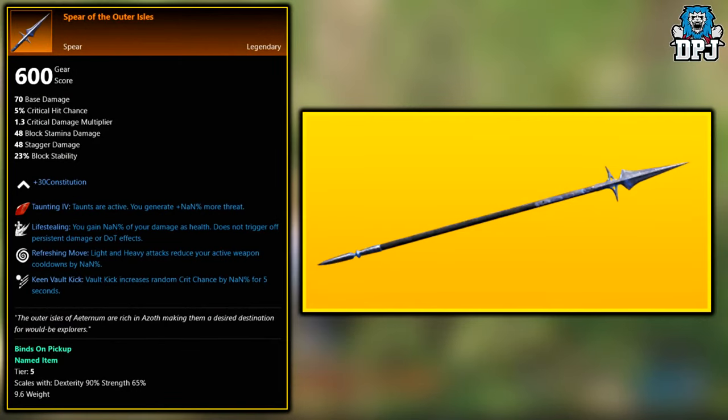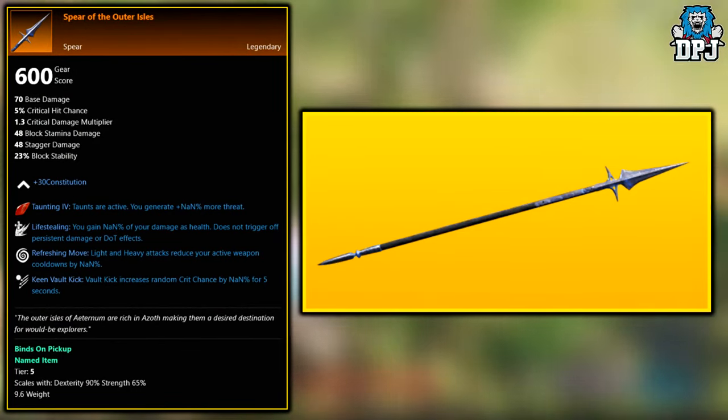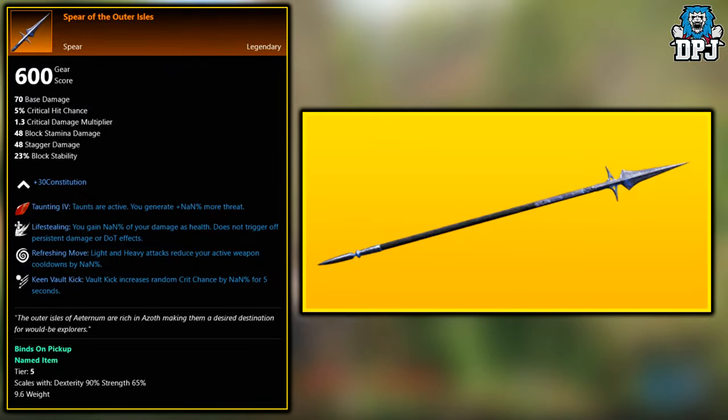Firstly we have the Spear of the Outer Isles. This legendary is obtained from the Blighted Gatekeeper, who is a dungeon boss within the Garden of Genesis Expedition. So if you want the Spear of the Outer Isles, that's where you get it from.